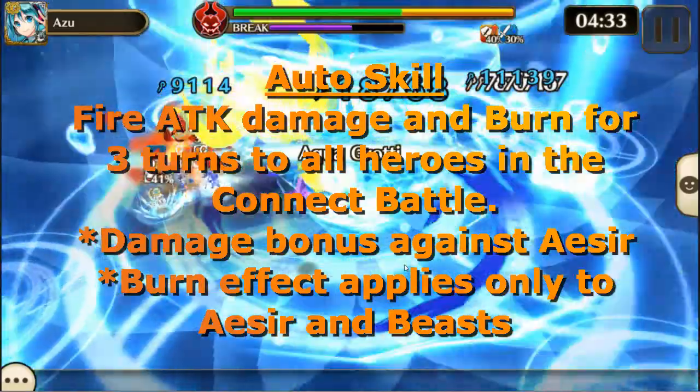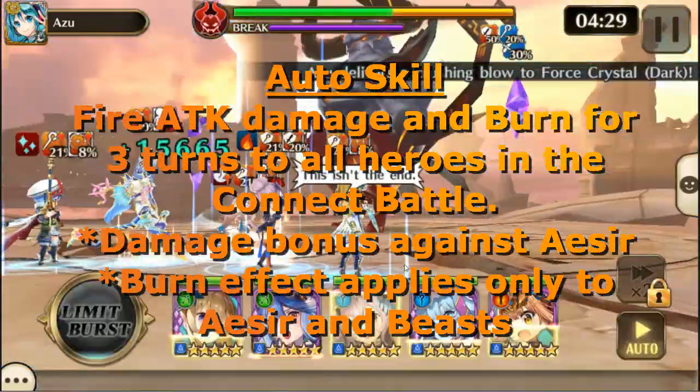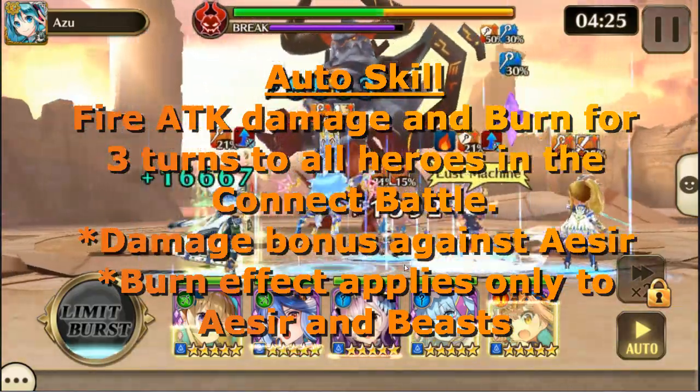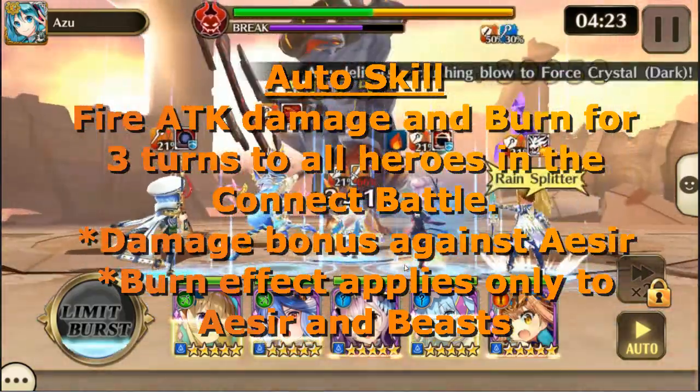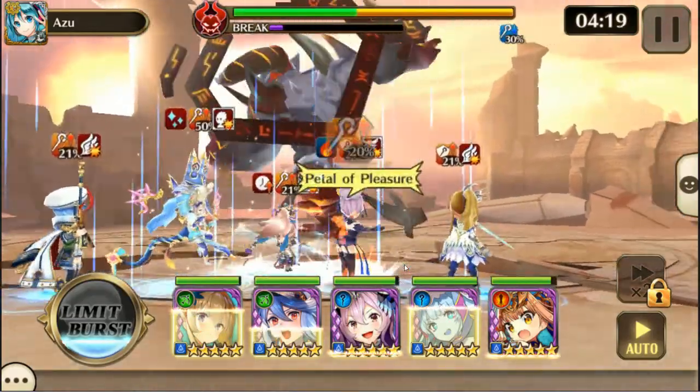His auto skill is fire attack damage and burn for 3 turns to all heroes in the connect battle. Again this does bonus damage to Aesir, and burn effect applies to Aesir and Beast. The most effective elements are going to be water and light.